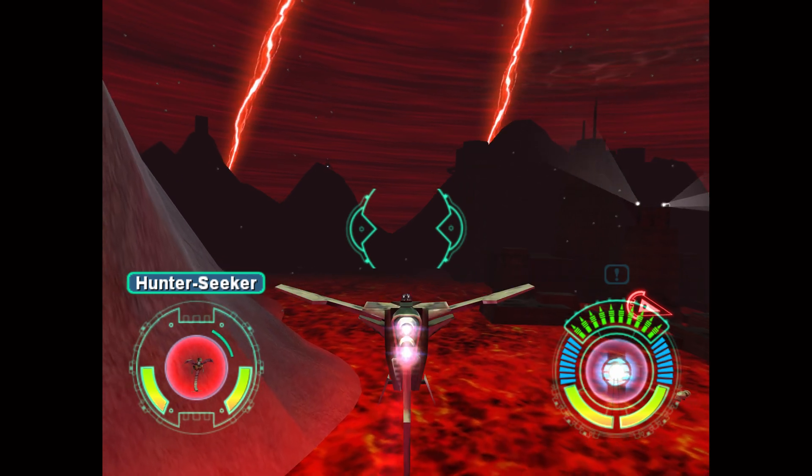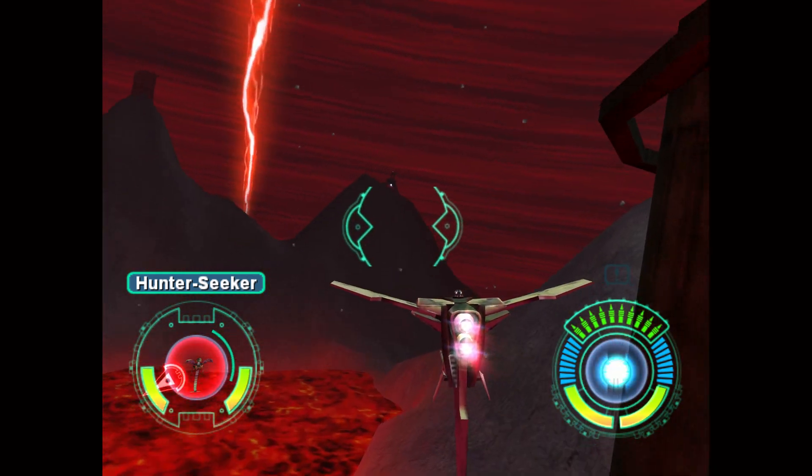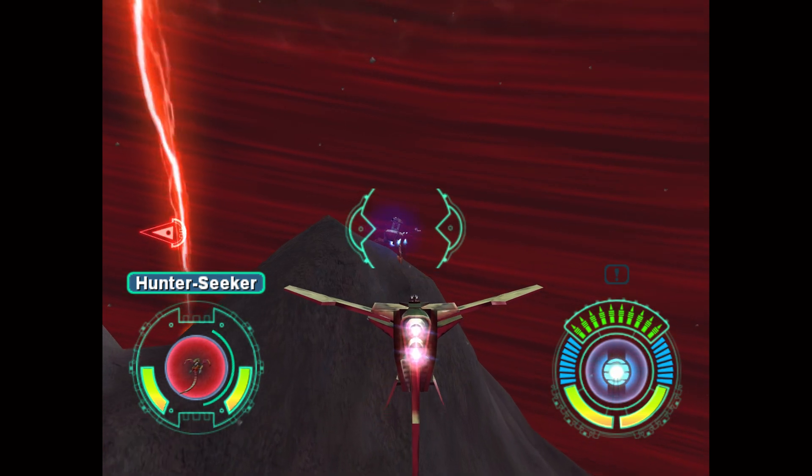These are pretty tight quarters. Mod 3, adjust repulsor lifts for full braking. We'll need to be able to stop on a diamond here.